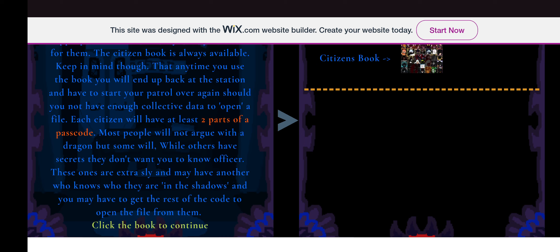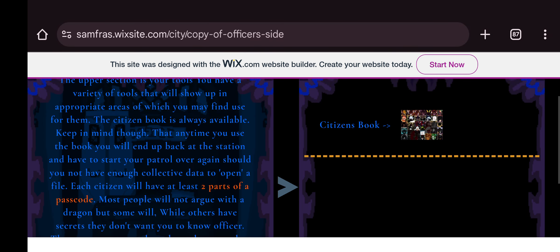Each citizen will have at least two parts of a passcode. Most people will not argue with a dragon, but some will, while others have secrets they don't want you to know. These ones are extra sly and may have another who knows who they are in the shadows — you may have to get the rest of the code to open the file from them.